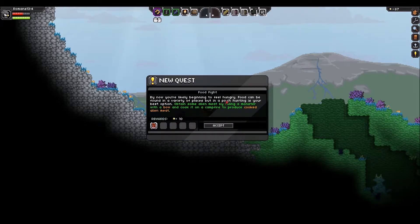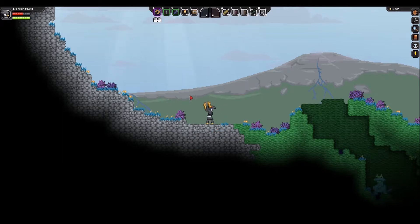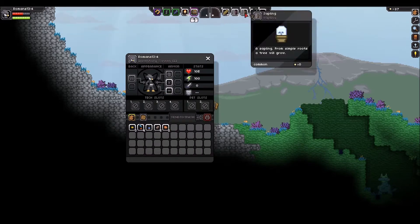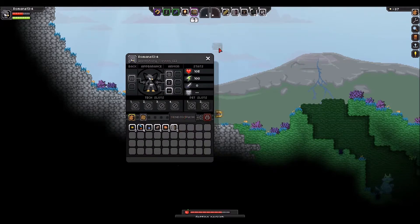By now you're likely beginning to feel hungry. Food can be found in a variety of places, but in a pinch hunting is your best option. Obtain some alien meat by killing a monster with a bow, and cook it on a campfire to produce cooked alien meat. Okay, so first let's open our inventory. These are saplings I think — we'll want to plant those at some point. We don't really need all this stuff on our bar.